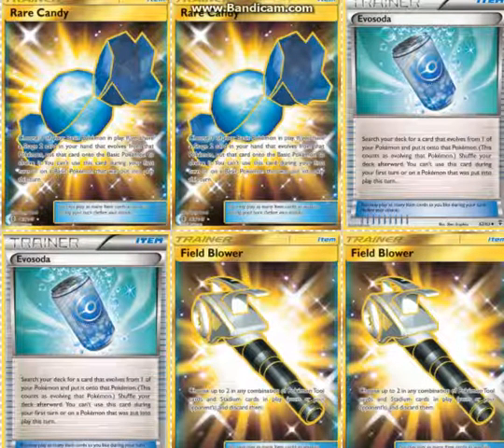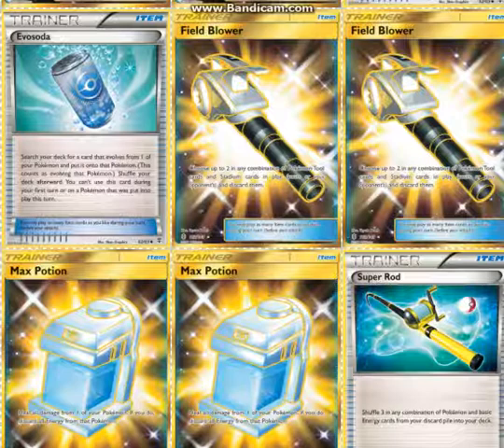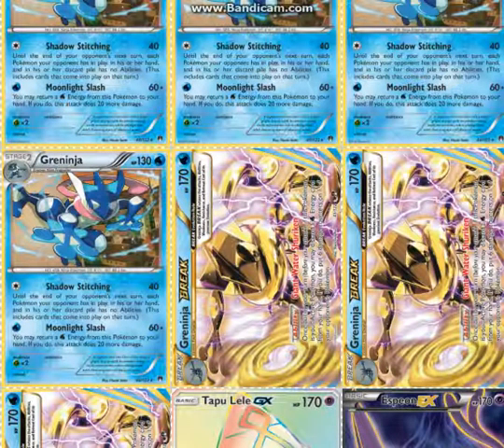Wally to evolve your Pokémon, especially Frogadiers, when you have 3 or 4 on the bench without any other evolutions. 2 Field Blower because Garbodor's still a pain. 2 Max Potion — if you don't know what Moonlight Slash does, you can return a Water Energy attached to it to your hand, so Max Potion works well with that. Shadow Stitching is notably good too — it does 40 damage and prevents your opponent's abilities next turn. Also worth mentioning: you can use Moonlight Slash's effect to return a Splash Energy to your hand, but you cannot Giant Water Shuriken a Splash Energy.